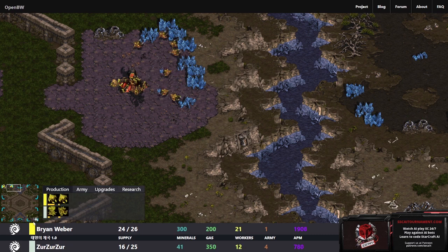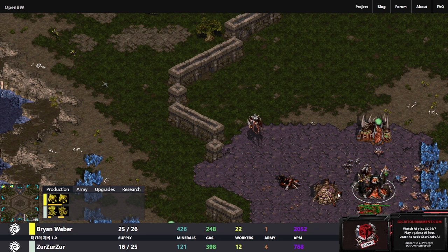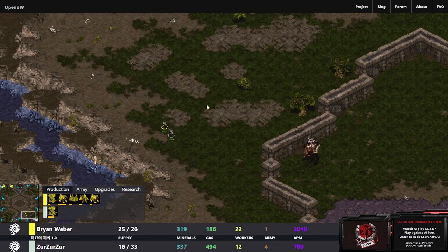Zergling speed, once that's done, is going to be able to outrace the zerglings of ZerZerZer. But ZerZerZer is getting a faster spire, so that's where we might see a difference. The spire started for BrianWeber too - it is cross spawn so I think it'll be done in enough time for mutas to defend. Speed done, and we can see the speed difference even at 2x here.